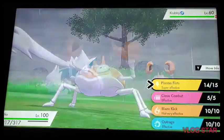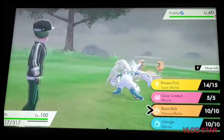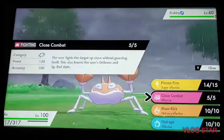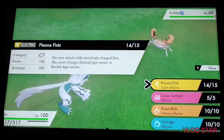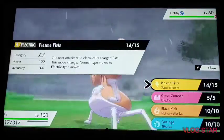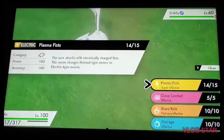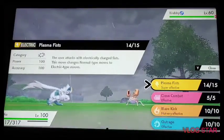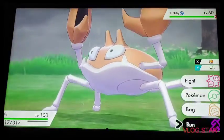The moves this Pokemon knows when you first get it are its signature move Plasma Fists, along with Close Combat, Blaze Kick, and Outrage. What's special about its signature move Plasma Fists is that after you use it, if your opponent's Pokemon is still not taken down by this move, any Normal-type moves that your opponent's Pokemon currently knows will be turned into Electric-type moves.